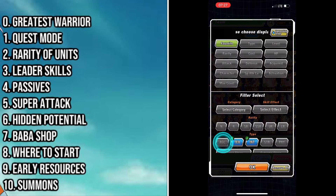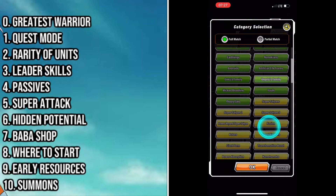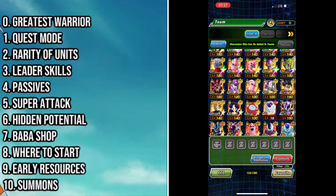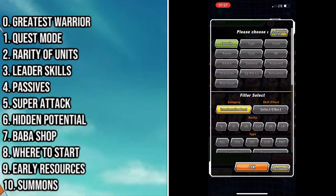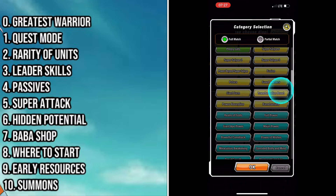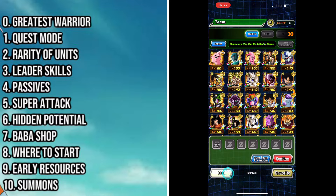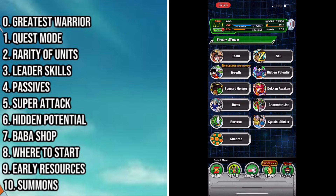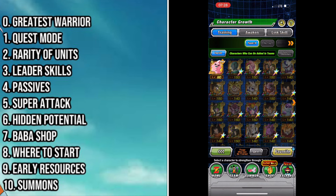Generally speaking, when you summon or earn units in the beginning of the game, take the unit that has the highest active skill that you can make a full team of. So if you have a skill that's Transformation Boost, for example, and you have six Transformation Boost units, generally go with that. Like I said, Goku's all-types lead is fantastic for this purpose.